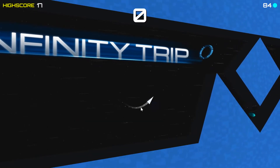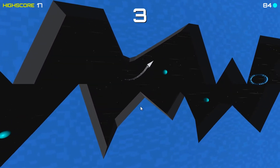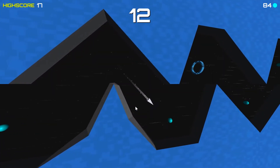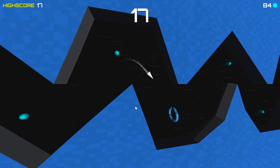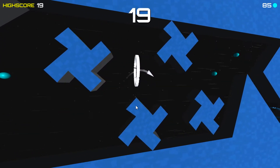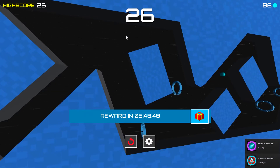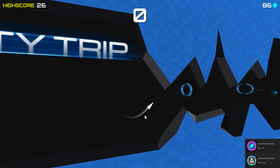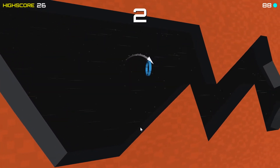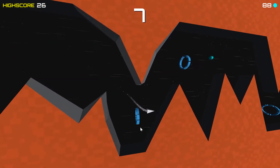It is a multiplier system. I guess if the rings are really close together — let's see... that one gave me two. I don't understand: is it if I fly straight through it? I think if I fly straight through the ring it's giving me two points instead of one. It might be a multiplier based on whether you get it perfectly — that might be it. So it seems if you touch the circle or ring it gives you one point, but if you fly through it, it gives you multiple.